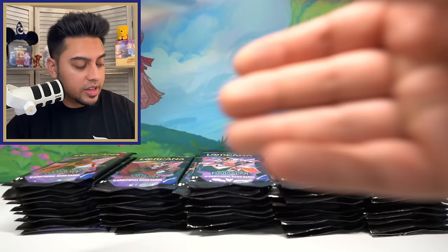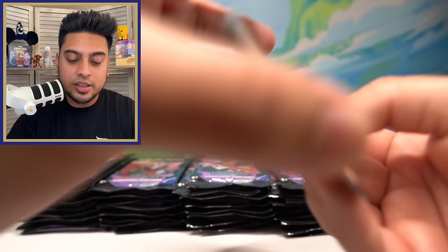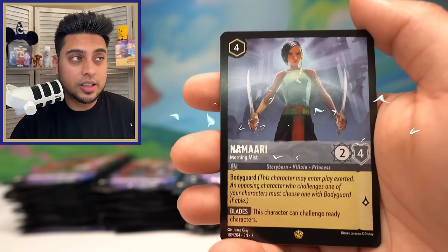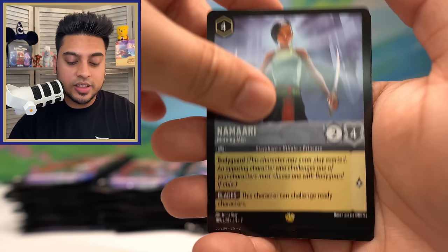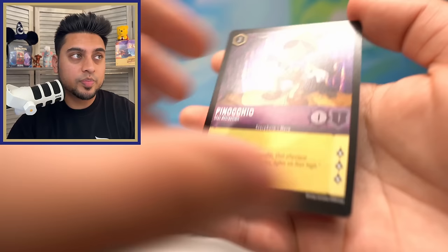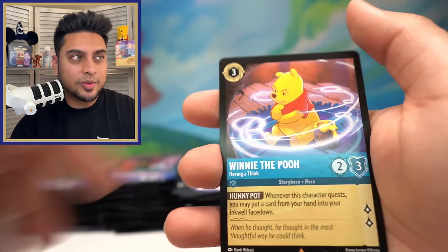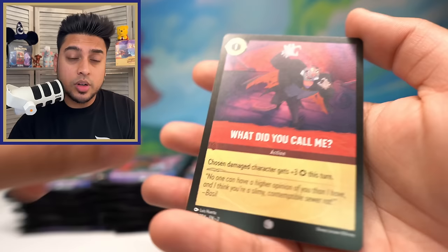Winnie the Pooh Honey Wizard just pops out so nicely. Perplexing Signpost, Namari — okay, another legendary! That might deserve some electricity — I believe this is our 10th legendary of the day! We'll take the Namari legendary! And Pinocchio Star Attraction foil — very nice, I'm not sure if we have it but it's a very nice pull. We've gone through over 60 packs now with a lot of legendaries.